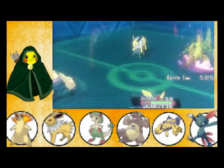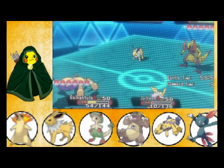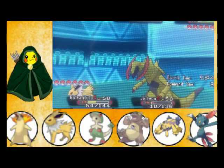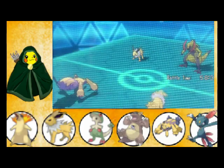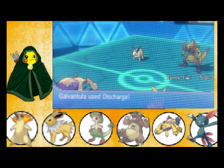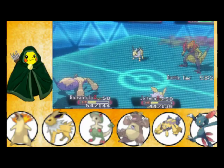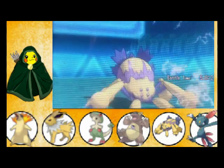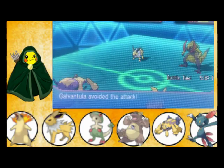Dragon Claw hits. He brings out his second token Pokemon. Then I have Jolteon use Thunder on Haxorus, and Galvantula uses Discharge. It has an Assault Vest, so we both get healed there. That doesn't do terribly much to Haxorus, but anything helps, I guess.